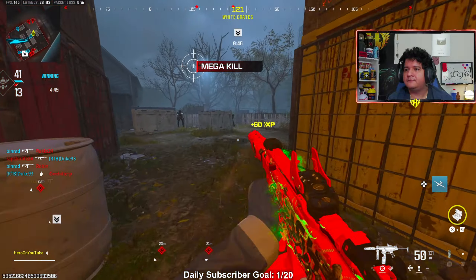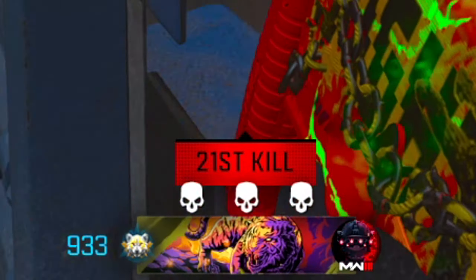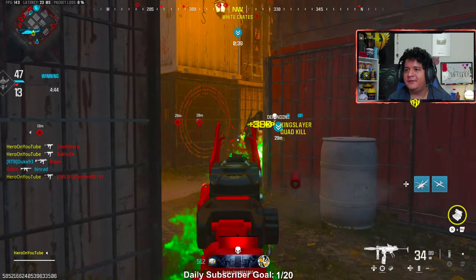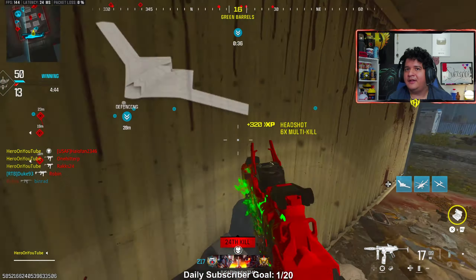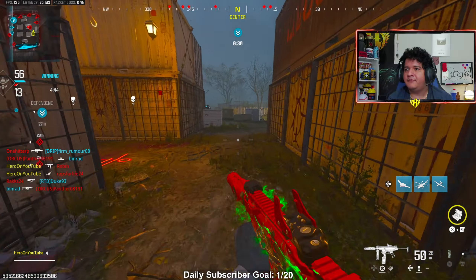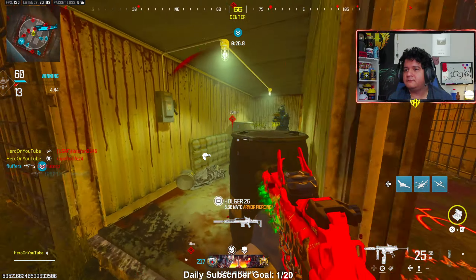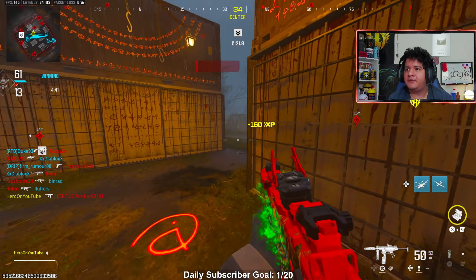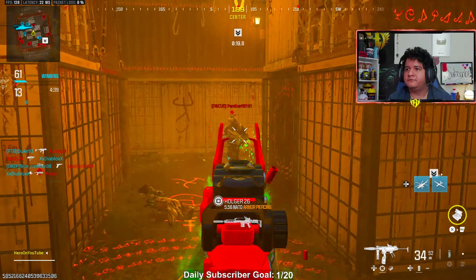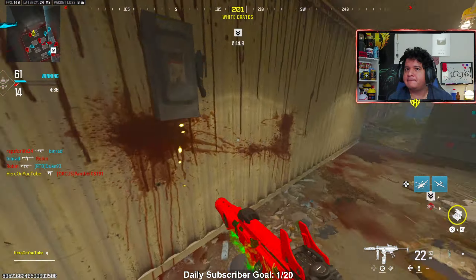What are you using tonight? Look at this thing, bro — yo, the ISO 9 millimeter. This thing is insanely good. Holy moly, it's actually incredible. Now all the ISOs are good again — the ISO Hemlock, ISO 45, ISO 9 millimeter. But this is the best ISO in my opinion. It's a melter.